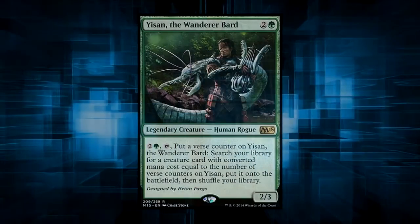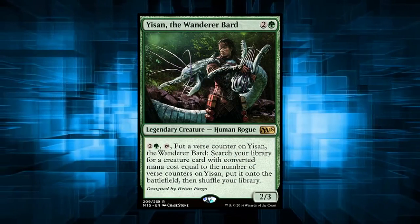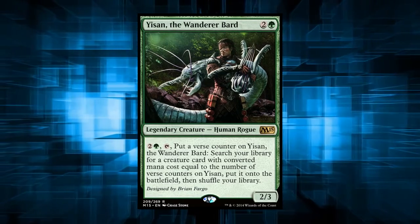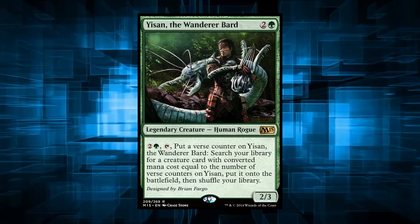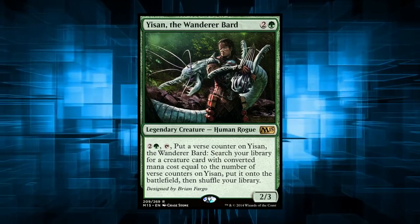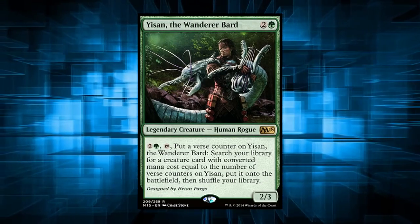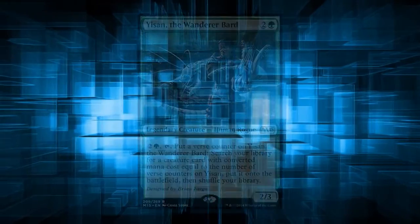Yisan, the Wanderer Bard, is one of the most powerful and consistent mono-green commanders in all of Magic. With an absurdly consistent game and a potent toolbox strategy, not only does he offer us a powerful tutor package, but he offers us a game where we as green players can have responses to opponent plays. He is such a powerhouse that he is banned in 1v1 commander, so let's take a look at what he can do.